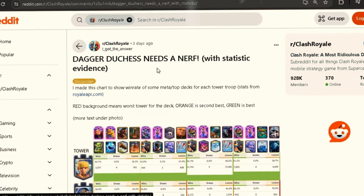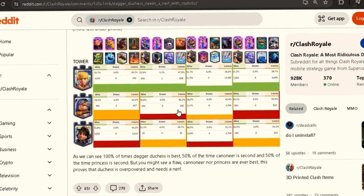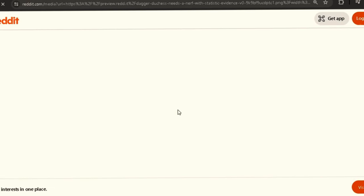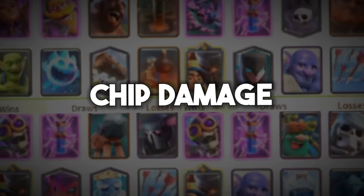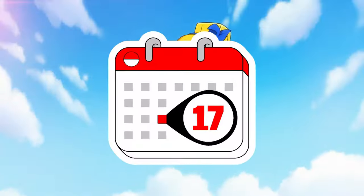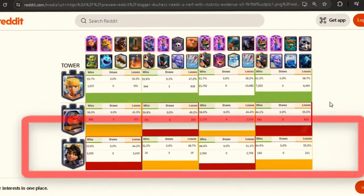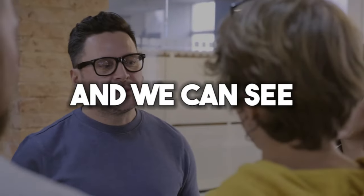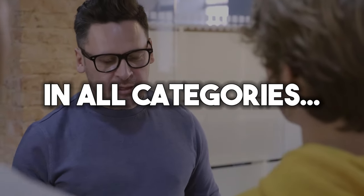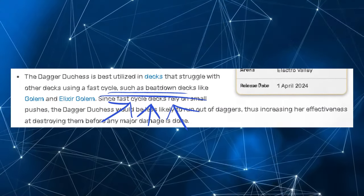Take a look at this post, because it demonstrates that the Dagger Duchess is overpowering in not only beatdown decks, but also chip damage and bridge spam — which is incredible for a card that's been out for maybe a few days. The green means best deck, orange is second best, and red is third best. We can see the Dagger Duchess is the best in all categories, but this does not change the fact that beatdown decks are the best here overall.